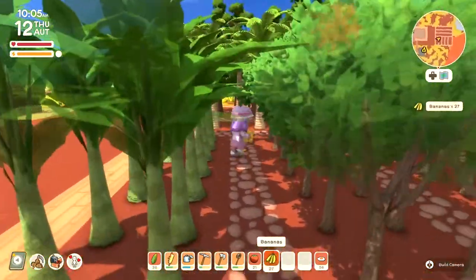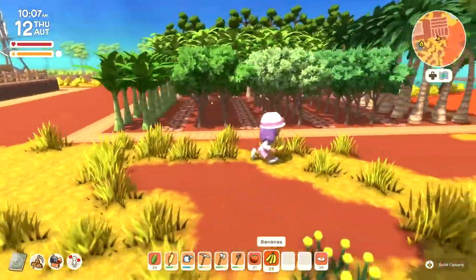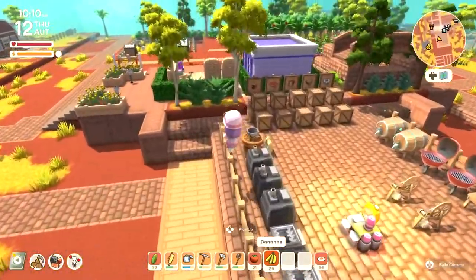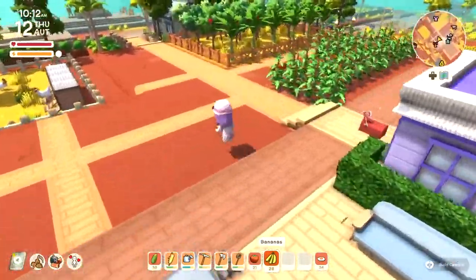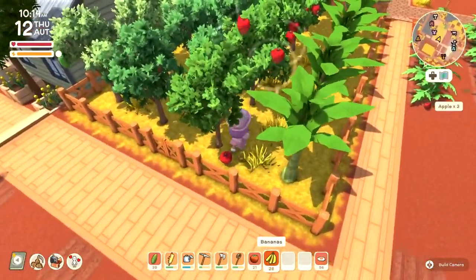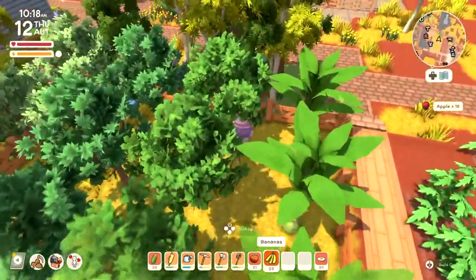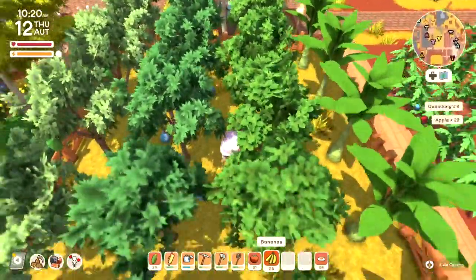There are lots of bananas over here — bananas are a bit of a pain to come by. My other orchard has more fruit over here too. More money for me! We need to make a couple of millions, so we're gonna need money. We need to slowly work our way up — slowly but surely.